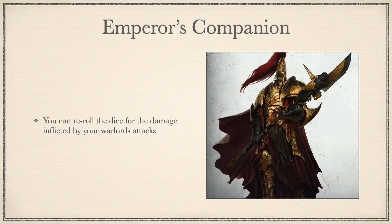Emperor's Companion: You can reroll dice for the damage inflicted by your Warlord's attacks. This has some value, as most of your characters deal D3 damage, and this helps reduce some variance. This is also good for Shield Captain and Dawn Eagle Jetbikes, as you can reroll their Salvo Launcher damage, along with their melee damage. Definitely not a first choice trait, but an alright target for a stratagem to give out if you're looking to buff offensive outputs.